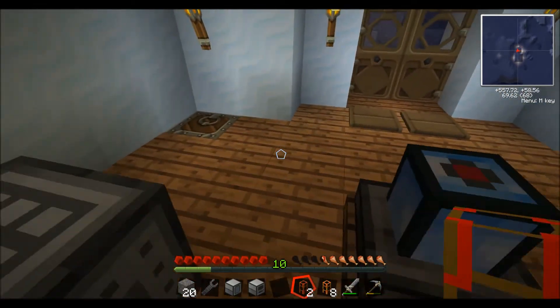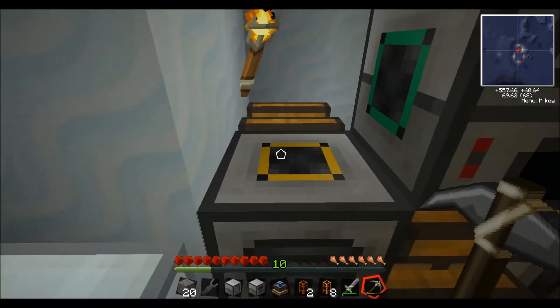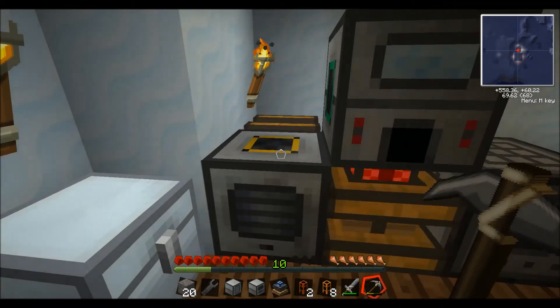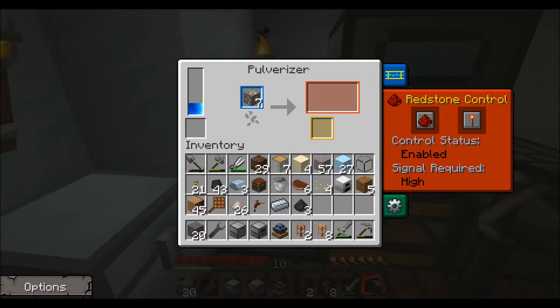I had another question — someone was having trouble getting their pulverizer working. They said they had four redstone engines and it still wasn't working. So I'm going to go through this interface again. Over on the left-hand side — I realize you can't see my mouse pointer — but if you move your cursor over there, it'll show you how much MJ is stored inside the machine.